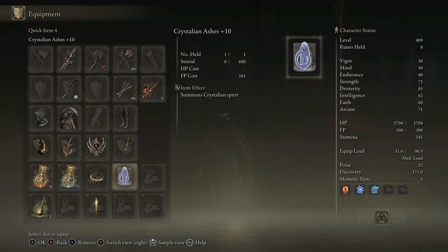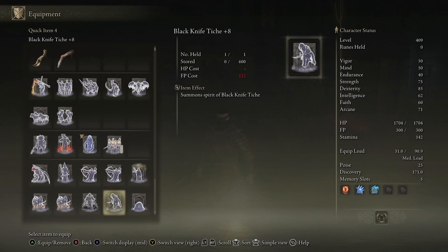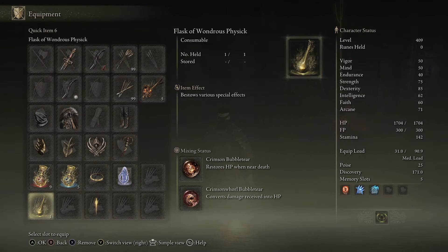In terms of my spirit, I am using one I won't even try to pronounce. You could use Mimic as well. But this spirit is the tankiest in the game right now. In terms of my flask, I am using one that gives me some health back.